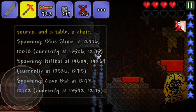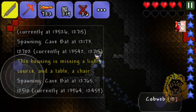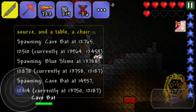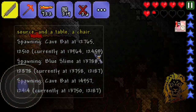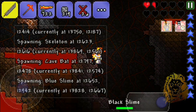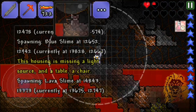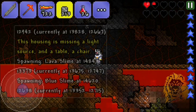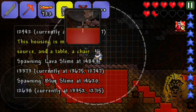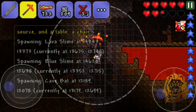Do you guys want me to do a giveaway for Terraria? Some people want it but don't have it. Oh my god this slime - one shot KO! I need a way down desperately. Go across the lava? No. We have hardly any health - we can drink a potion. Without these potions we'd be dead seriously.